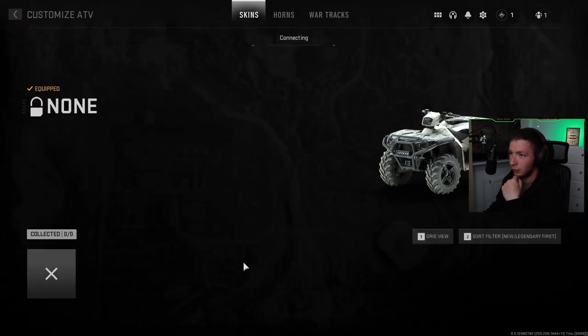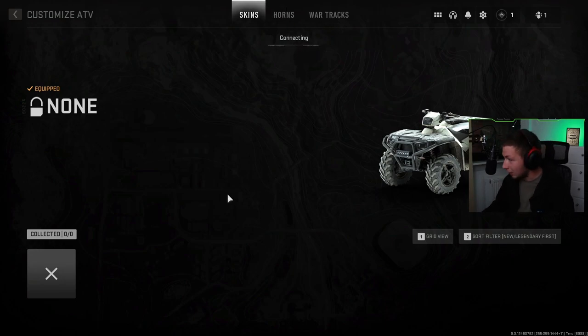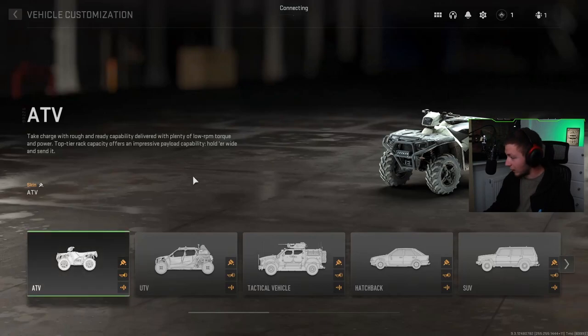If I click into this, I can select skins — right up here. We can also get different types of horns and war tracks, though that's not available just yet because we're in the beta, so that's fine.